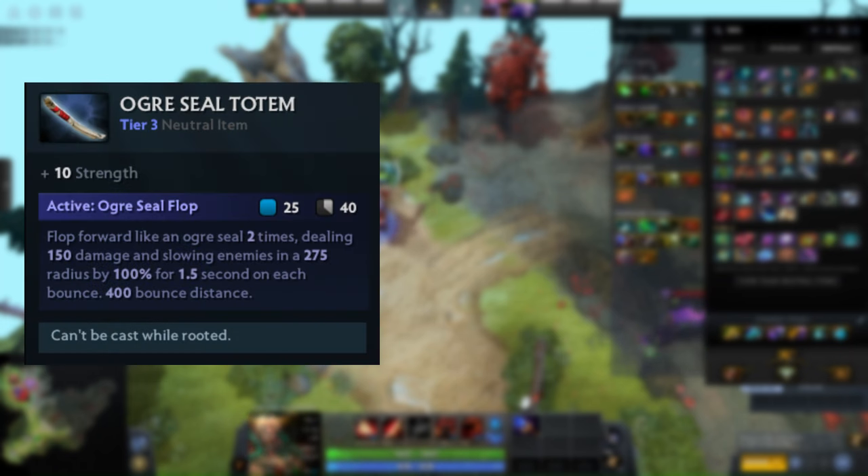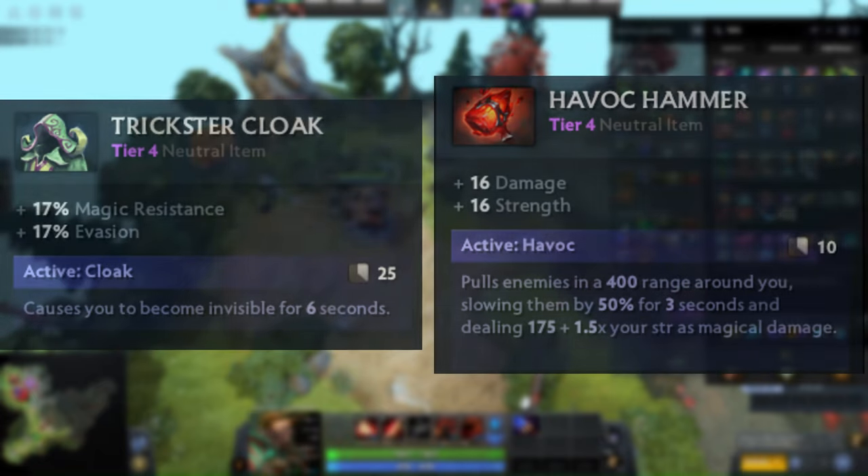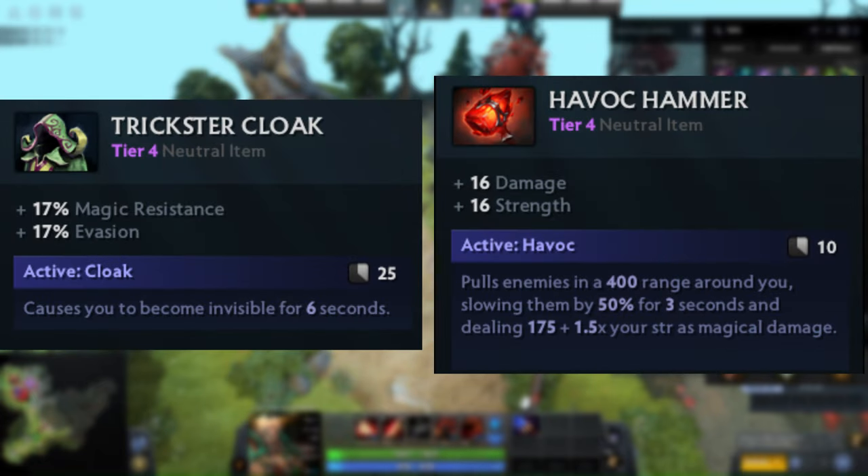The best tier 3 neutral item I like is Ogre Seal Totem — it helps Centaur reposition and is not affected by Nullifier. My second priority is Cloak of Flames. For tier 4, either Trickster Cloak or Havoc Hammer, whichever suits the game condition.